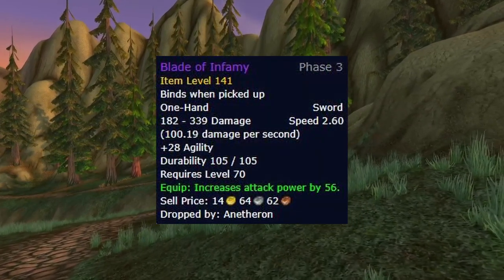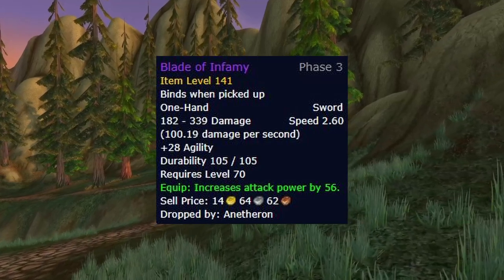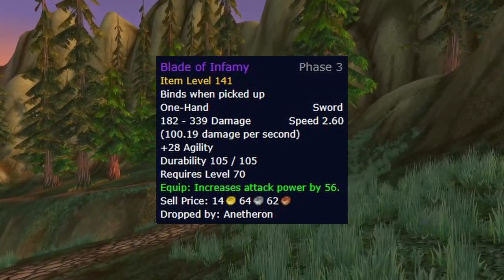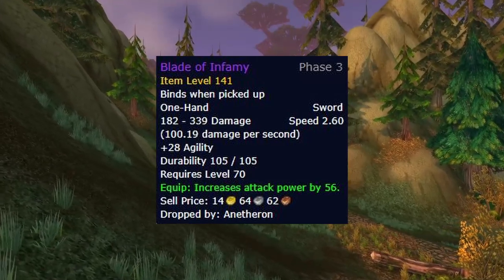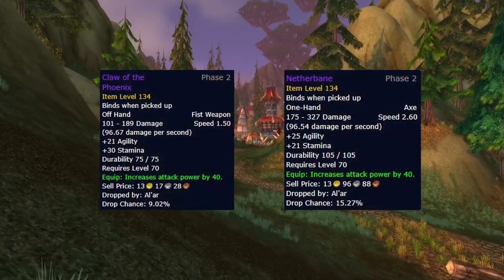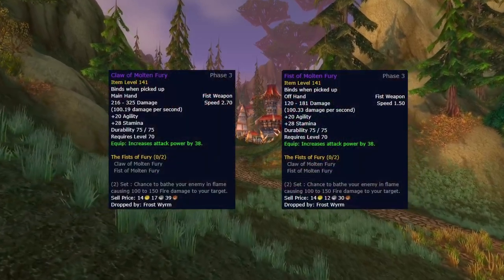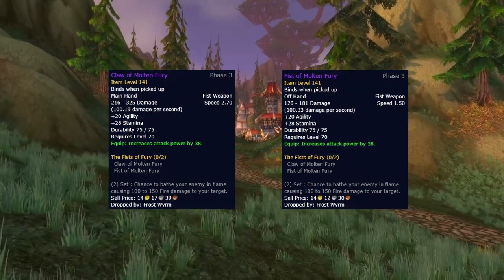Lastly, we have the main hand and off hand weapons to look at. This is much more simple compared to Beastmastery Hunters, as you won't have to swap around your weapons depending on whether you're fighting a 6,200 or 7,700 armor boss. Simply aim to acquire two Blade of Infamy and call it a day. Nether Bane and Claw of the Phoenix are still decent weapons to use until you get these, and some decent alternatives to Blade of Infamy are the Claw and Fist of Molten Fury, however these may be contested by other classes, so I wouldn't take them from anybody using it as a direct upgrade.